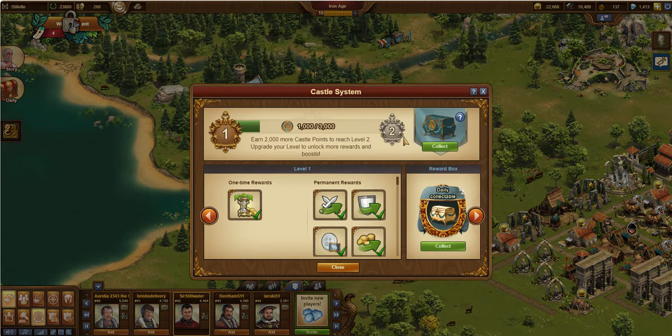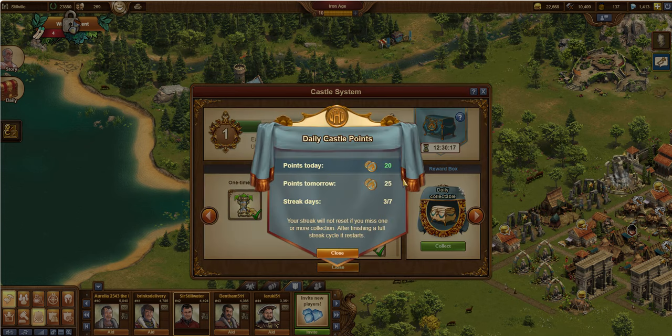What the castle system offers is a daily collection of some sort where you can go ahead and collect points. It generates some points every day that will add to your total. I'm currently a level one castle in this world. So I've already unlocked my first set of rewards. I've got 1,000 castle points towards my 3,000, which I need to unlock level two. I can do a daily collection — these points grow each day through a series of seven days.